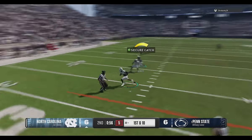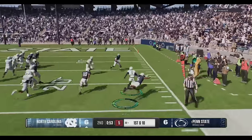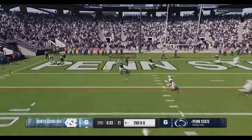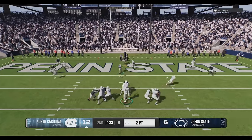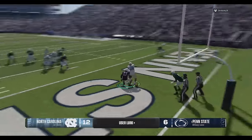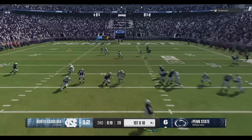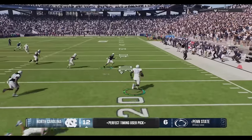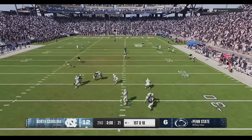Back on offense we go to the well one too many times and give up a pick 6 — since we gave them such good starting field position, he scores on the very next play right in front of my user. He goes for the 2-point conversion but we stop it. There's not a lot of time left in the half so I'm pushing the ball down the field in a hurry, but I throw an interception. He gets a good return to about midfield and tries to make something happen with only 2 seconds left — instead we go the other way for a pick 6.